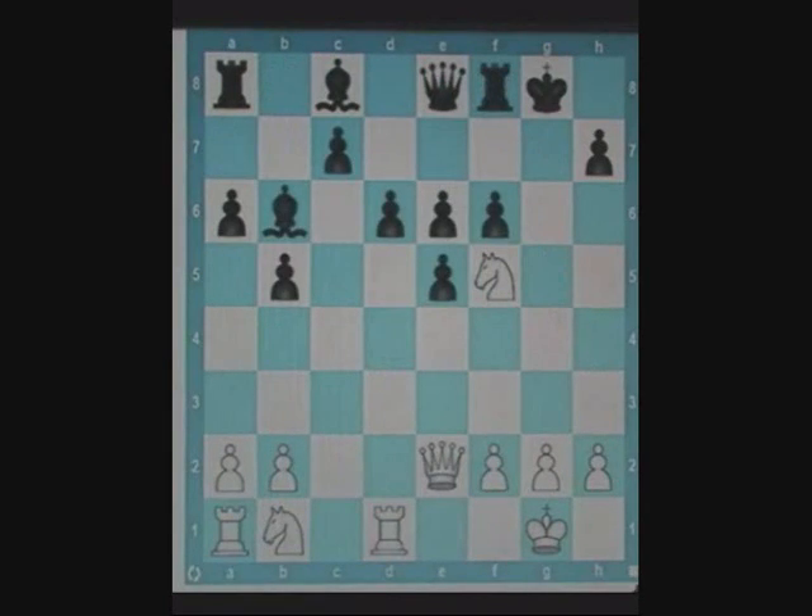This is the last position for today. Pause the video and see if you can find white's best move. Hope you came up with queen g4. If the king goes to h8, white has queen g7 checkmate. Hence black must play queen g6 to block the check. Now white has a beautiful fork on e7, winning the queen.